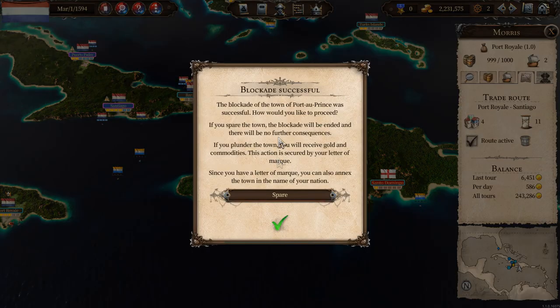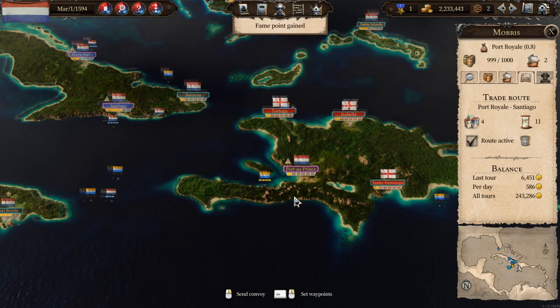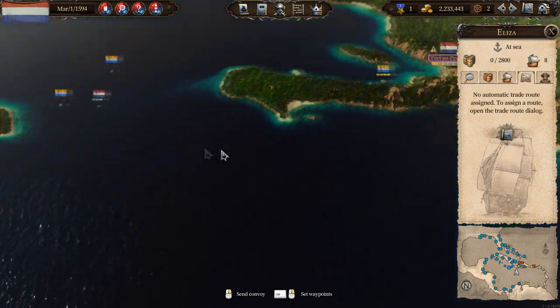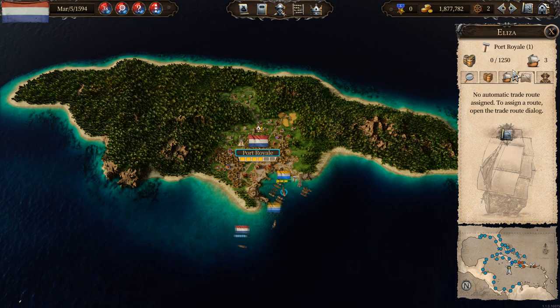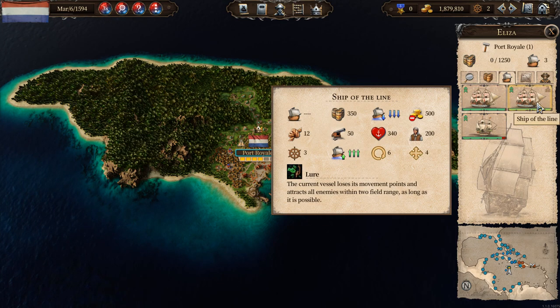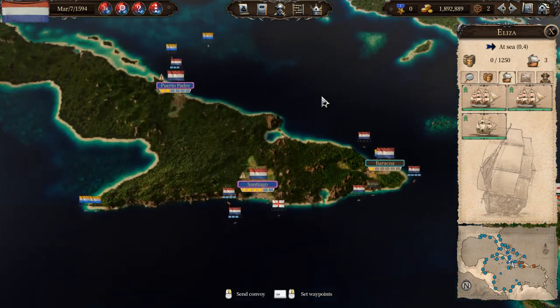The town has fallen. Now we get to decide what to do with them — we could spare them, plunder them and take all their stuff, or since we have a letter of marque and we are at war, we can annex the town, which is exactly what I'm going to do. And voila — we now own the town for the Dutch! I imagine this gets me a fair bit of fame, and I have building rights right off the bat. The war with the English has concluded with the Dutch as the obvious victor. With powerful ships, good captains, enough command points and tactics, we can absolutely take over ports and grow this Dutch empire.